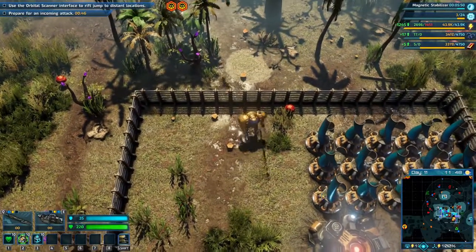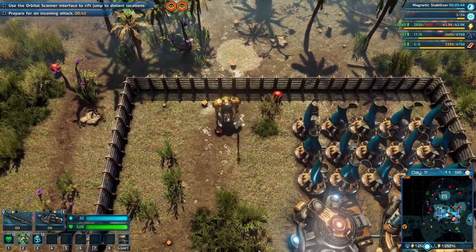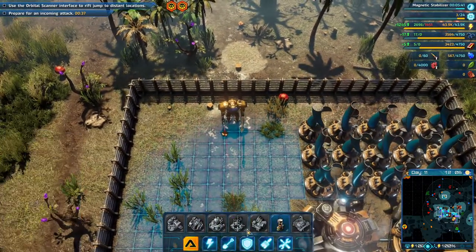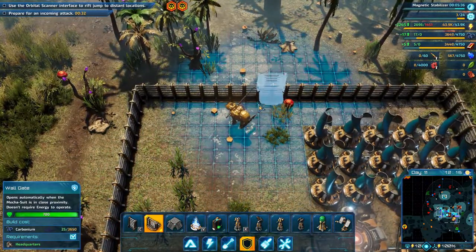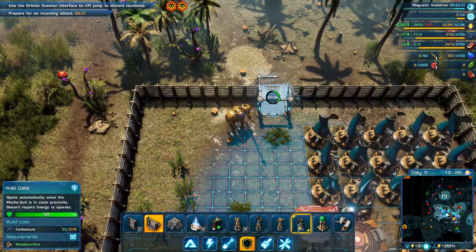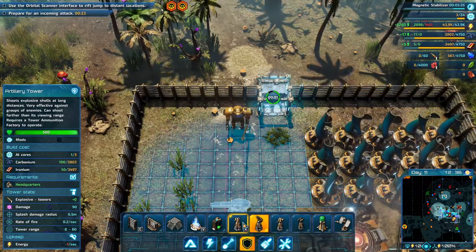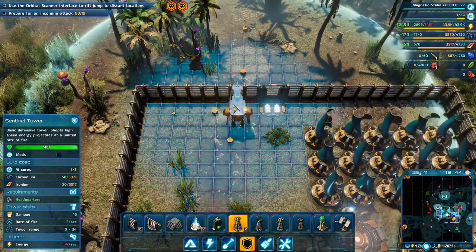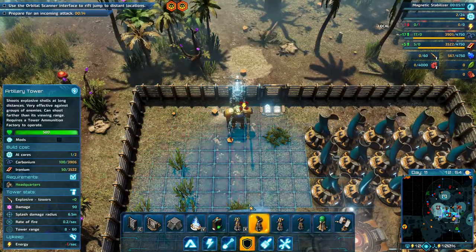Welcome back folks, we have an attack incoming from the top left corner, so we need to build some stuff. First of all I need a gate here. We have four turrets - rock tower, flamer tower, artillery tower. I think we'll just go with a central tower and an artillery tower.